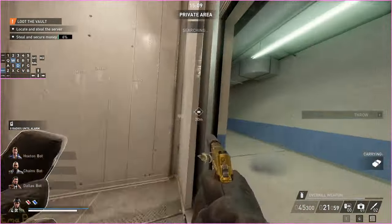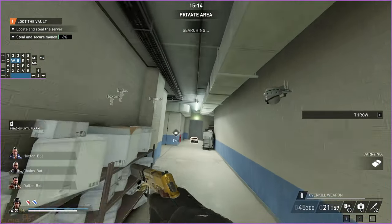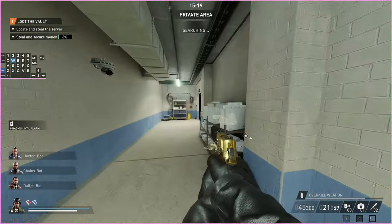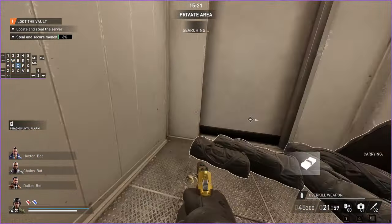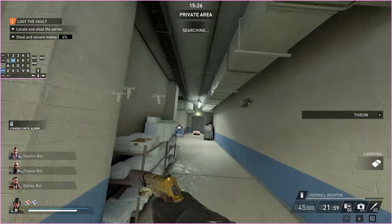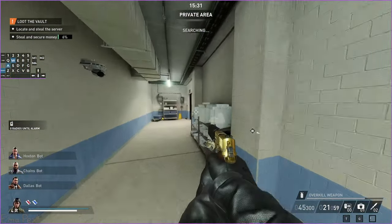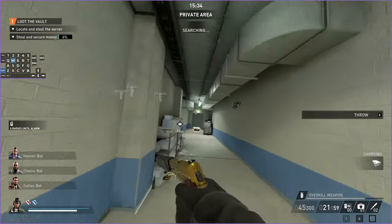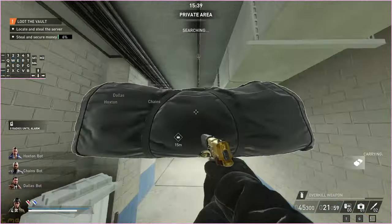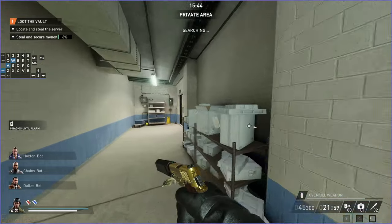Once you're down here this is basically exactly the point we were at in the previous video - where you move the bags from that doll there, except this time it's from the cell there. Because I don't have any pagers I have to be a bit careful since I can't really afford to kill any more guards, but it'll be fine probably. Otherwise, like I said, just kill both guards down here if you're already in search - you'll be fine as long as you don't get caught by a civilian. You can tie them down, so it doesn't actually matter that much.